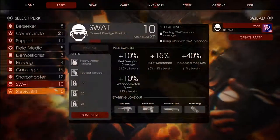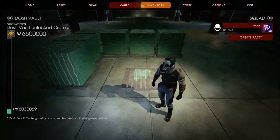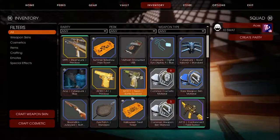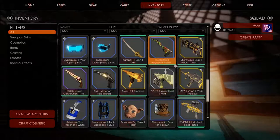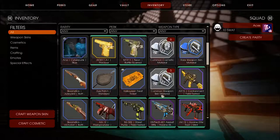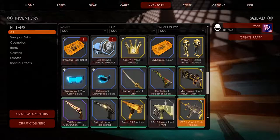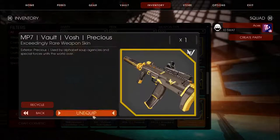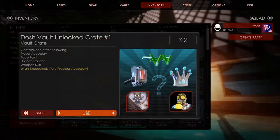I've never used the P90 before. I usually don't play SWAT — the few times I've played SWAT I've just used the MP5. But if we do have to use the P90, it works out because I think I have the MP7 Dosh — or is that on Xbox? If we have to play SWAT it works out because I have the MP7 precious too. Let's open these up and see what happens.